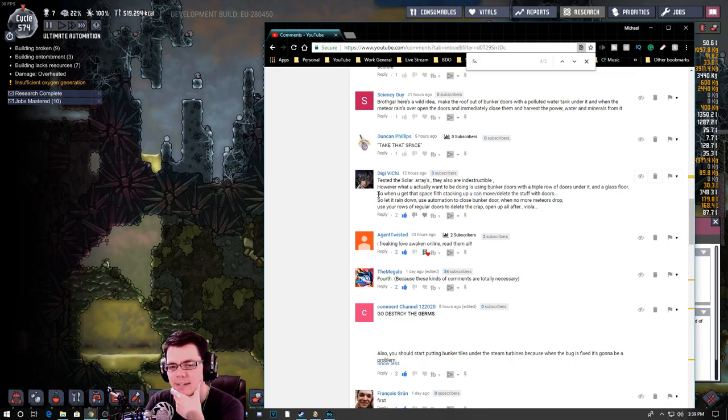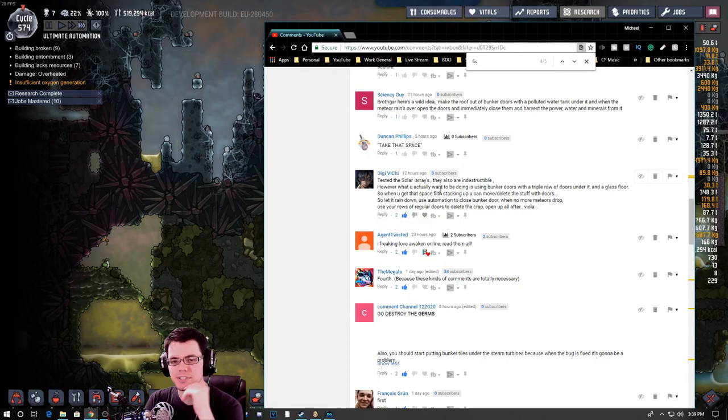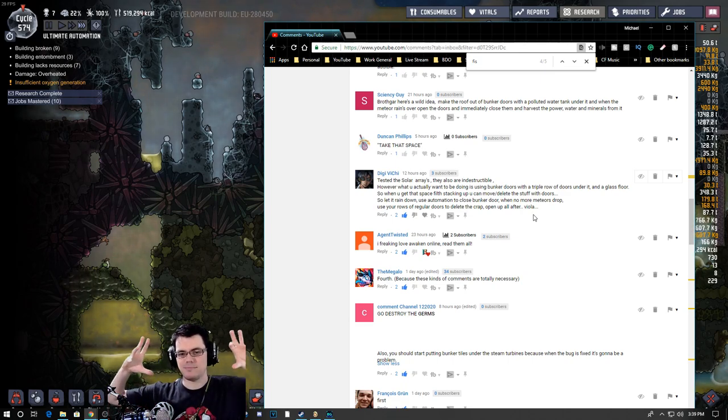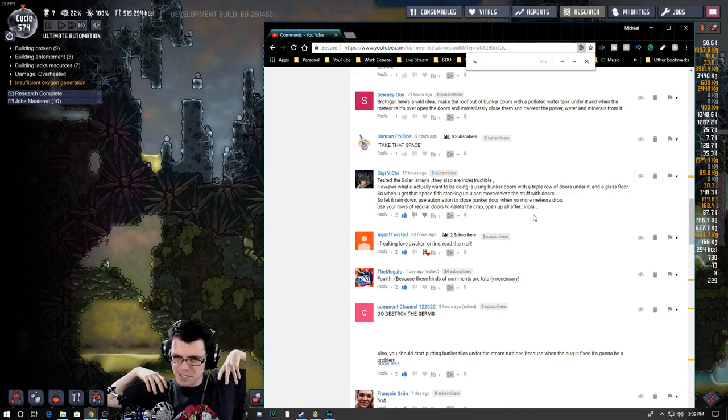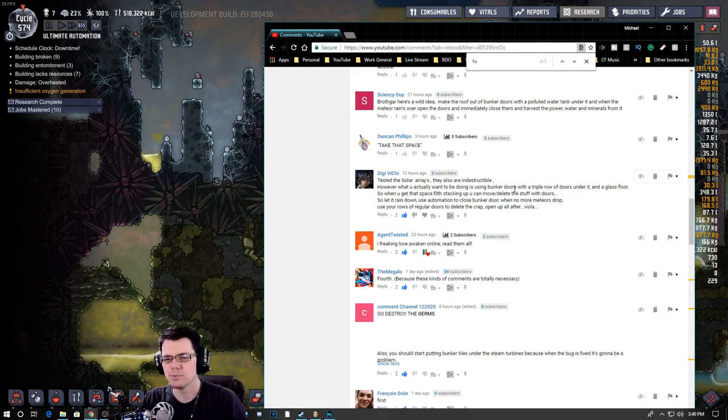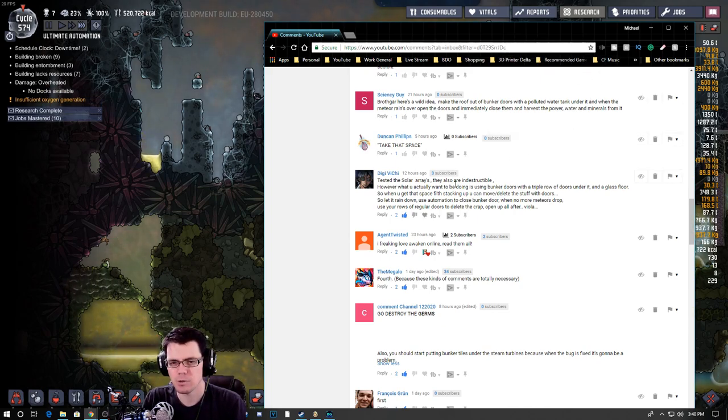This is an interesting idea — using doors underneath your bunker tiles. DaVinci's saying you could use the doors to delete the regolith and stuff. So if you don't give it anywhere to go, it would destroy. You could move this stuff — basically almost like a conveyor, a door conveyor. Are we up to that point again?